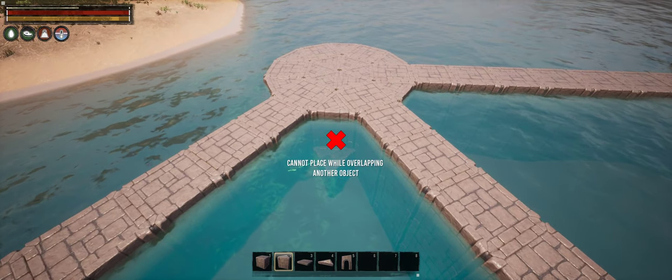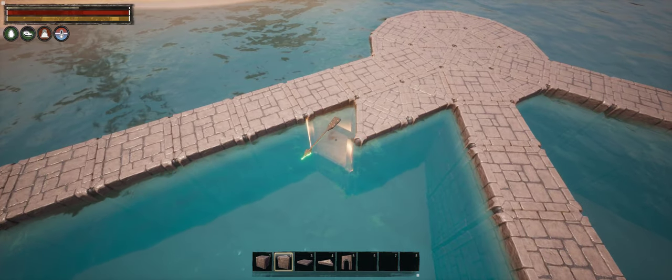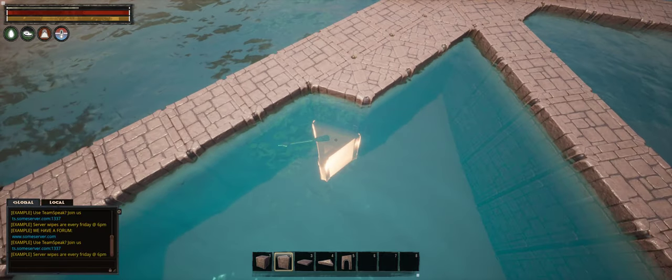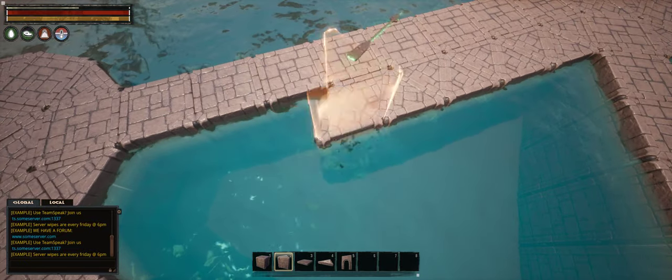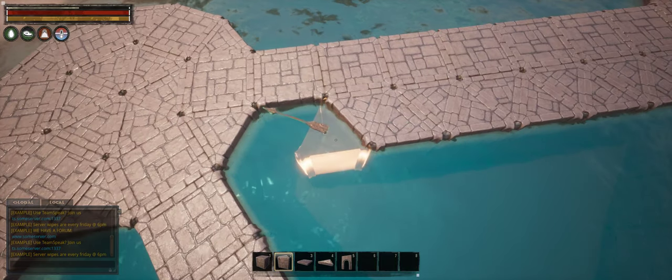If you've watched my immersive base building tutorial, this shape should look very familiar. In fact, this is the universal castle building block, and the outline of this castle is built with a slightly more advanced version of the connect-the-dots method. If you're new to the channel, consider watching that tutorial, or at least part 4.